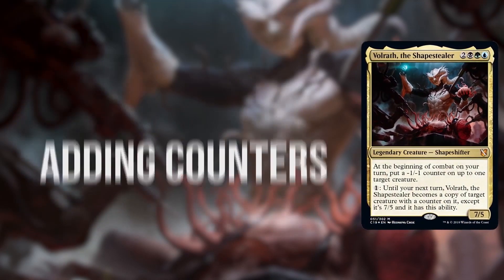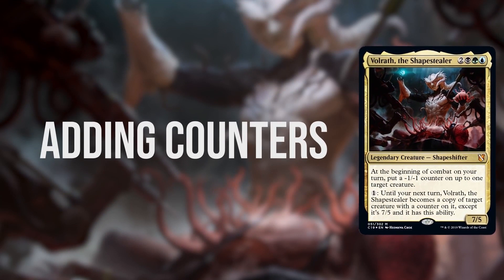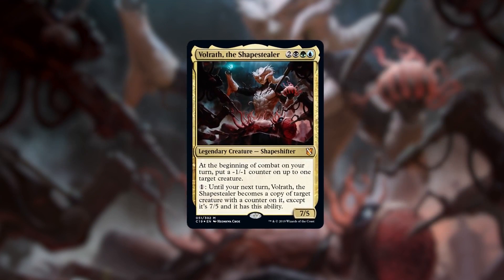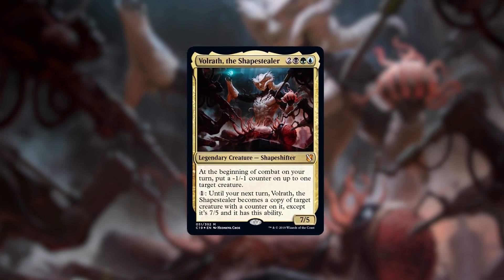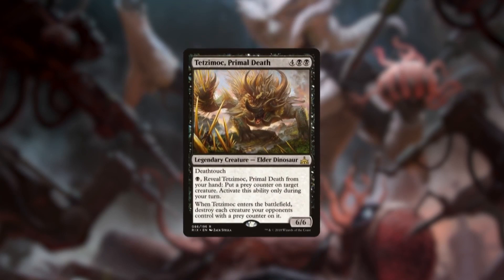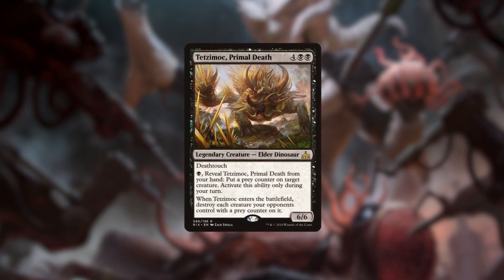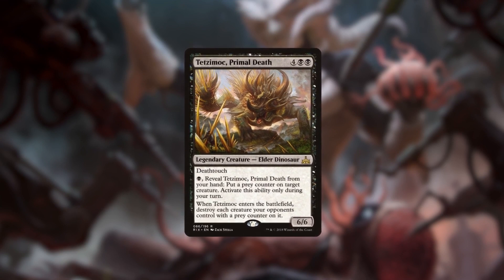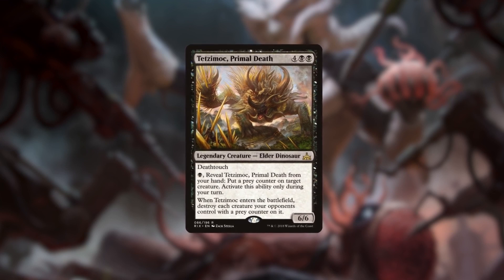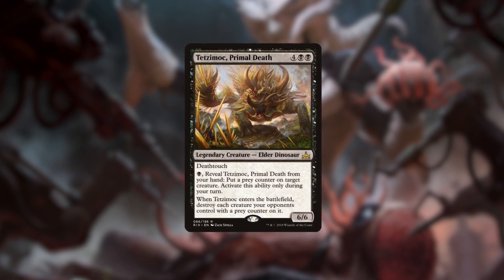To do all this cool stuff, we're going to need ways to reliably put counters on the creatures that we want Volrath to turn into. Volrath can add a counter to a creature once per turn by himself, but we'll want other mana-efficient sources of counters as well. One of my favorite cards for this is Tetsamok, Primal Death. While Tetsamok is in our hand, we can repeatedly pay 1 black mana to put a prey counter on any creature. This is a cheap, reliable way to put counters on creatures for Volrath, and later we can cast Tetsamok, which will then devour all of its prey.